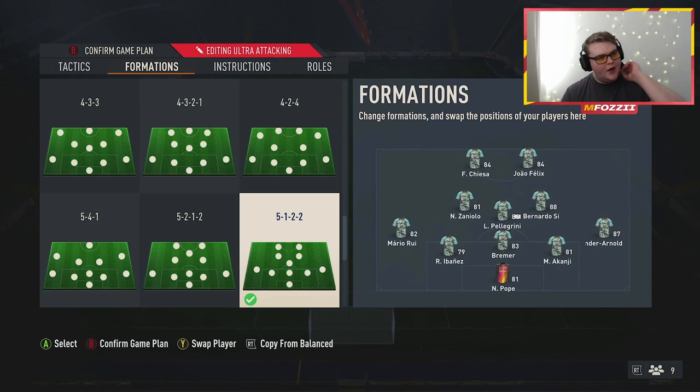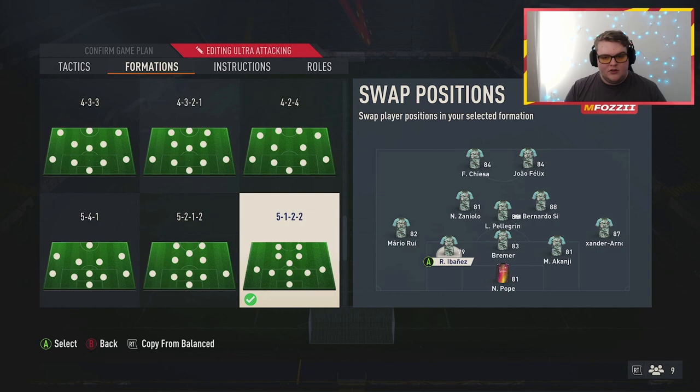I want to discuss personnel before anything else because a lot of people are making the mistake of playing three normal center midfielders — avoid this at all costs. Running three normal center midfielders is just asking for disaster in this system. For your back line, run three center backs and two full backs. Don't try wingers at wing back or full back at center back — three normal center backs and two full backs as your wing backs works best.